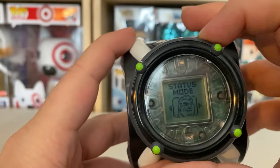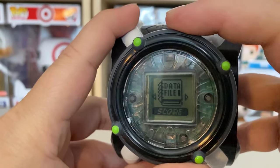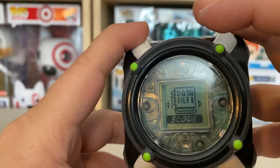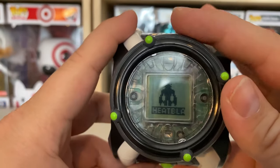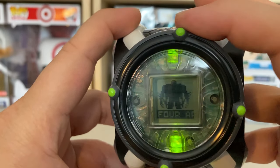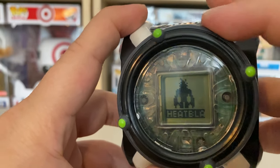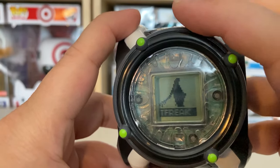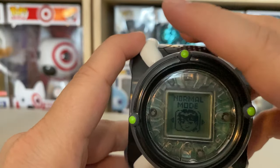Let's see what Status Mode is. Data file — so that keeps track of your score. Aliens, Villains, Score. Aliens — I wonder, can you unlock other aliens? Is that a thing? Wild Mutt, Ghost Freak. It looks like it just keeps a database of all the aliens and their names. Status Mode just gives you score and names of aliens.